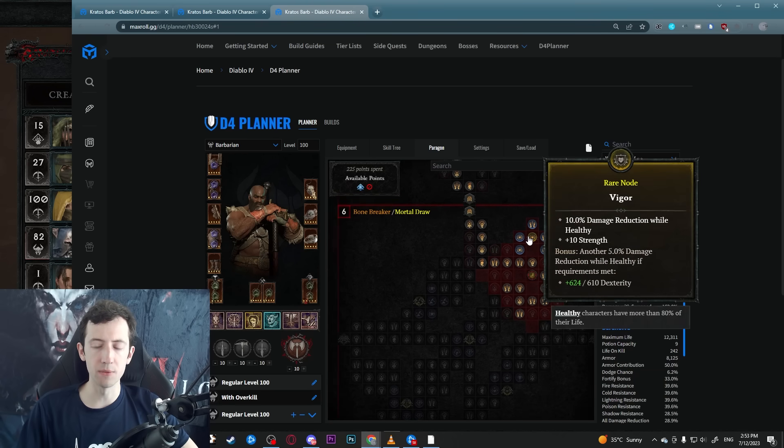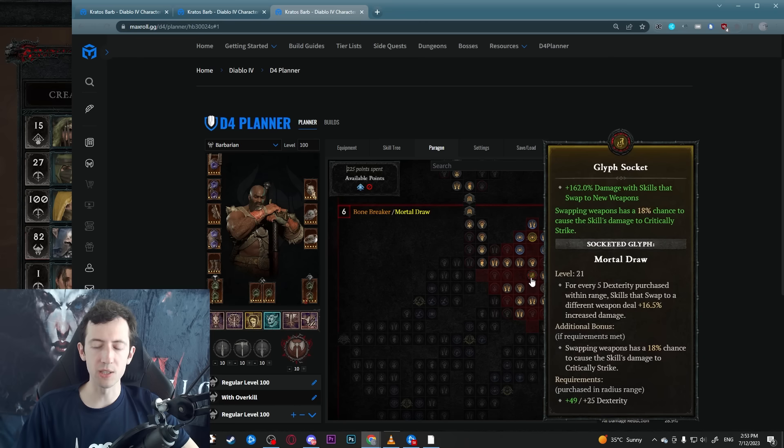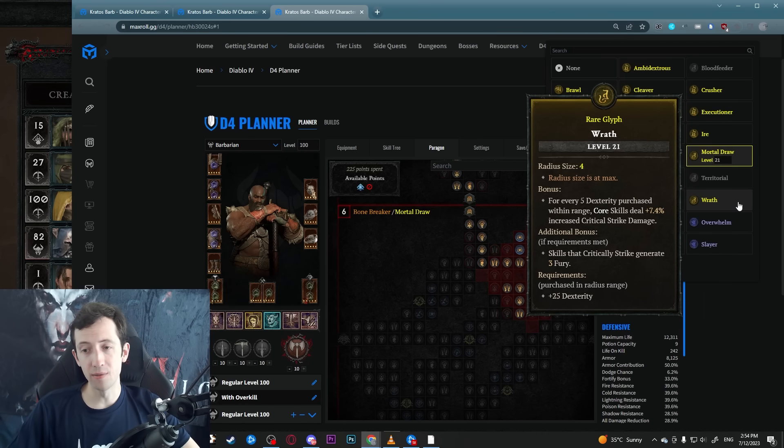There is extra damage from berserking duration — this smooths out the playstyle a bit so you don't have to Upheaval all that much and still have berserking buffs. We have Carnage for extra attack speed and a bit more damage, and then the final board where we put Mortal Draw. We only pick up one bigger rare node for extra damage reduction. Mortal Draw is a very interesting glyph — it gives you extra damage when you swap to a new weapon, and we are mostly swapping almost every single time, so this is very powerful.